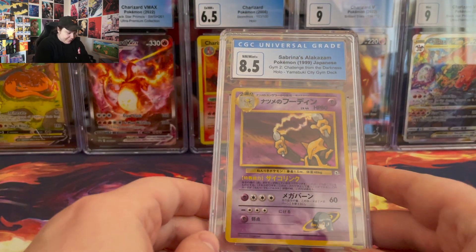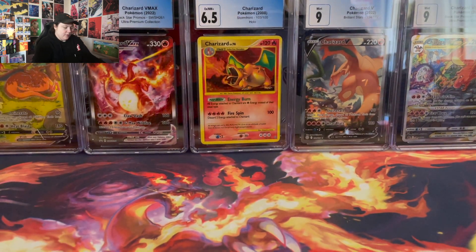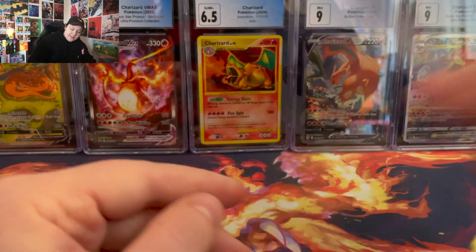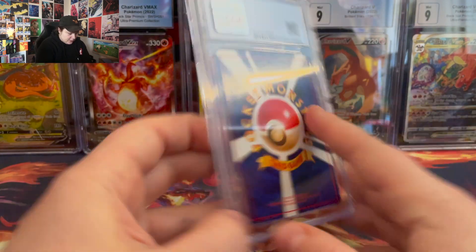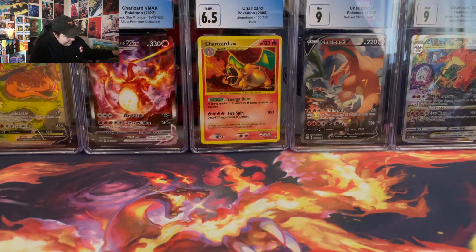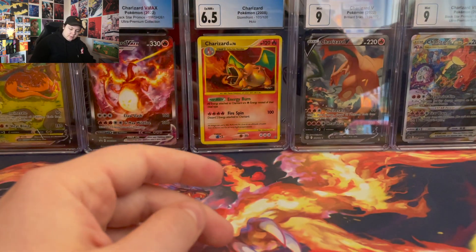8.5 for Sabrina's Alakazam from 1999 — that one's so cool. Erica's Club Fable, a 9 from 1998. Dark Slowbro from 1997, Rocket Gang — 8.5. Misty's Gold Duck from 1998 — a 9. I'll take it.